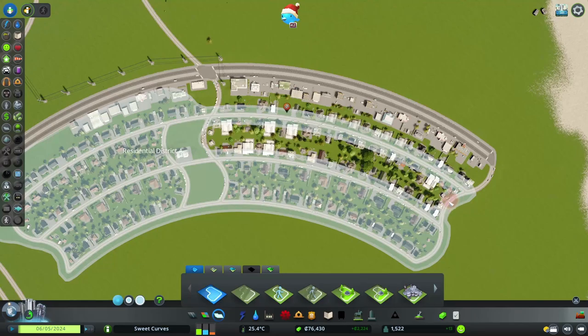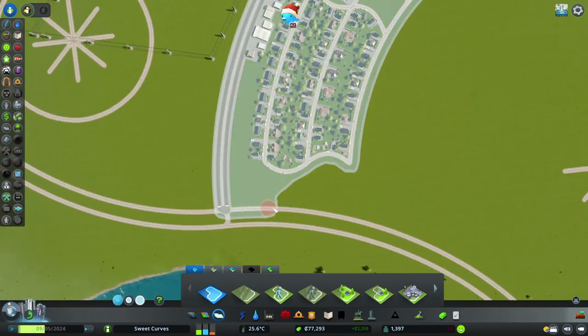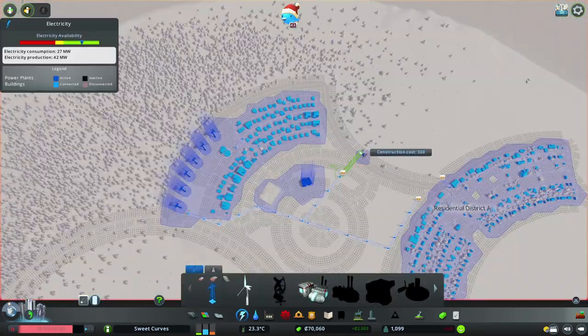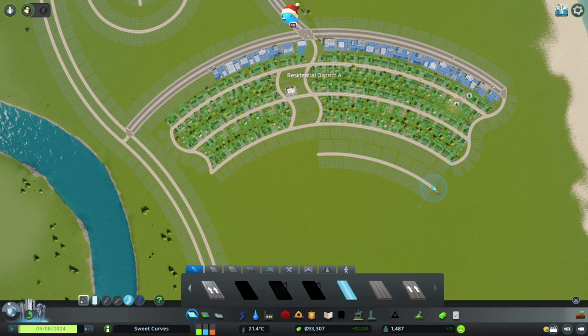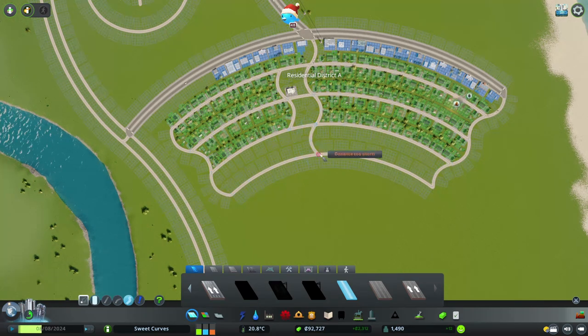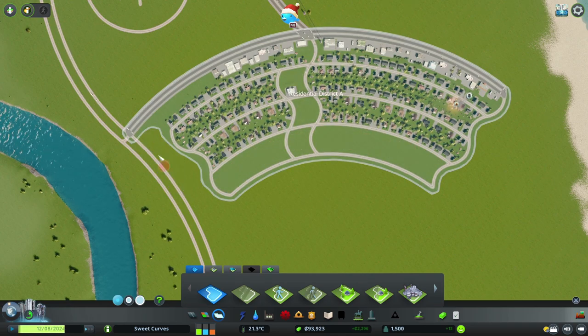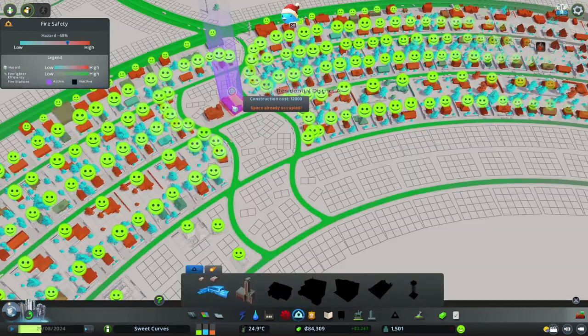After adding more industrial roads and stabilizing the residential district, I upgrade all arterial roads to avenues. These will be the main roads people drive through when moving between districts inside the city. While working on the residential district, I notice the city is experiencing its first fire, so I place the first fire station next to the police station. Because we have a good amount of cash, I also build the first medical clinic nearby.